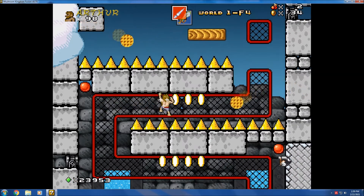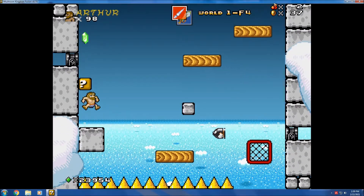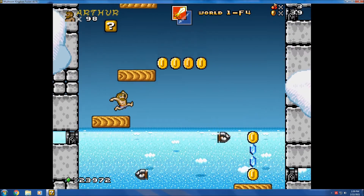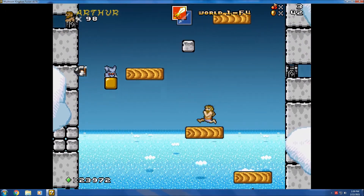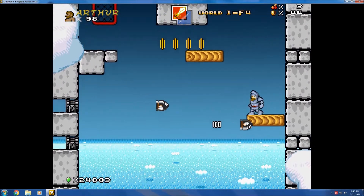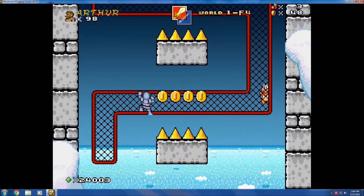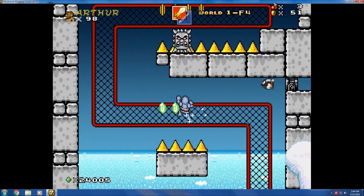I got the lance back. Get the sword ready — maybe it'll work on bullet bills. I'm most certain there's an armor in there. Got a thwomp up here. I was going to use the sword to take out the thwomp. There we go.